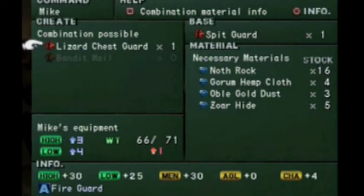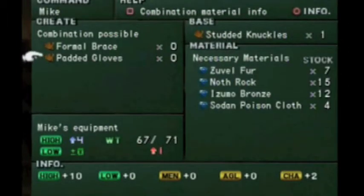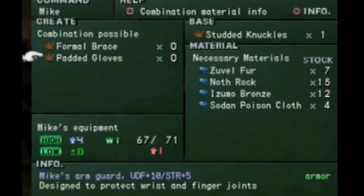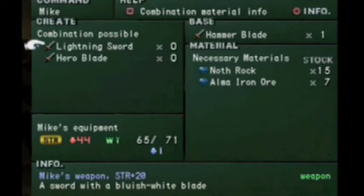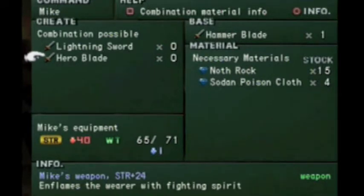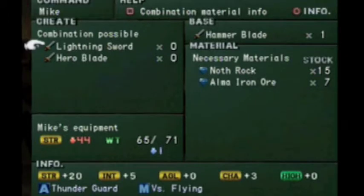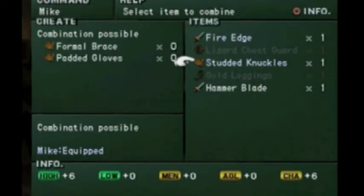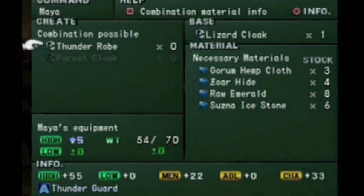I can get a lizard chest guard for free too. Formal brace, padded gloves — put your charisma up, but we'll wait on that. AP boosts and puts up damage against plants — probably would have been useful earlier in the game, but too late now. We could get a Thunder Robe — protects you against thunder and puts her defense up by five. Let's go ahead and do that.